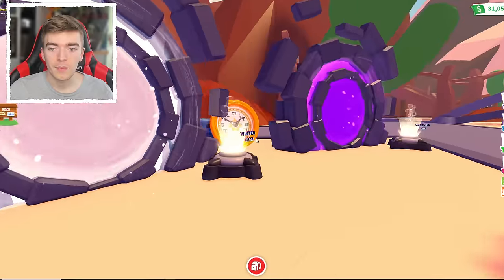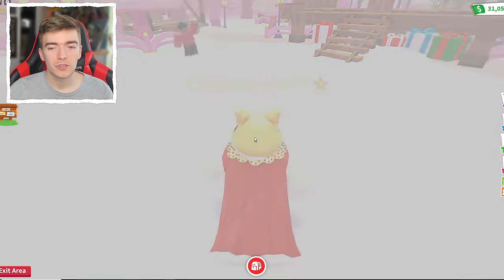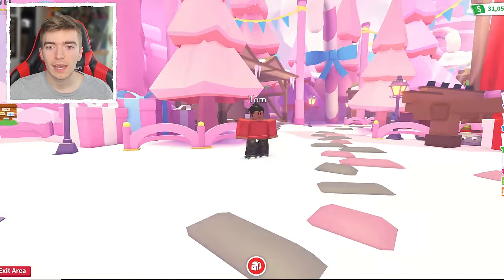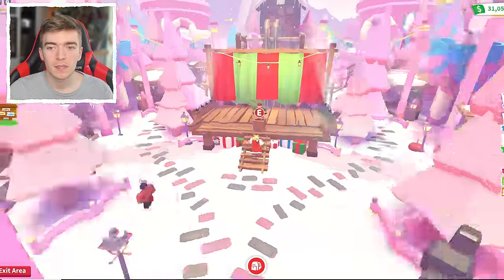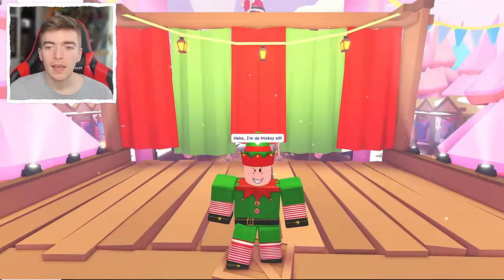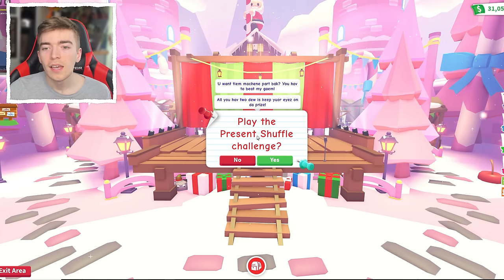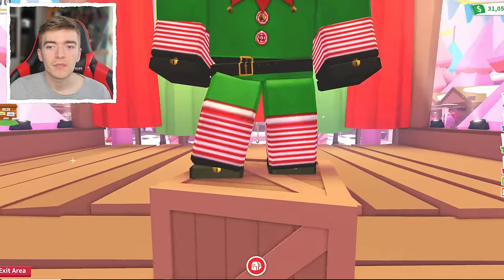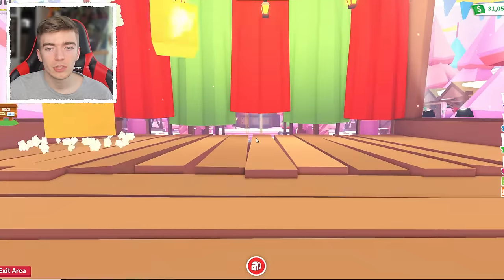It shows the first cog collected and the other two still needed. Let's head into the Winter section next. There's a character called Tom and a character called Bird — this is the Christmas update. You want the time machine part? You'll have to beat the game called Present Shuffle. The item is put under one box, everything shuffles, and you locate which box it ended up in.